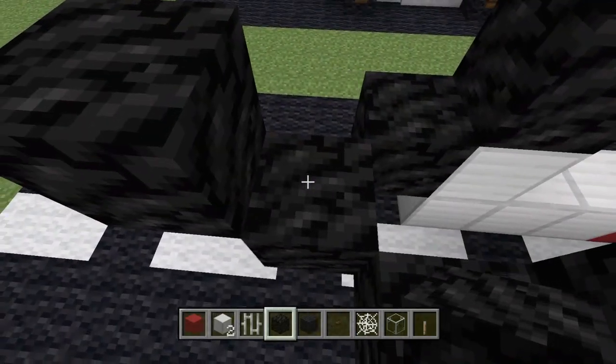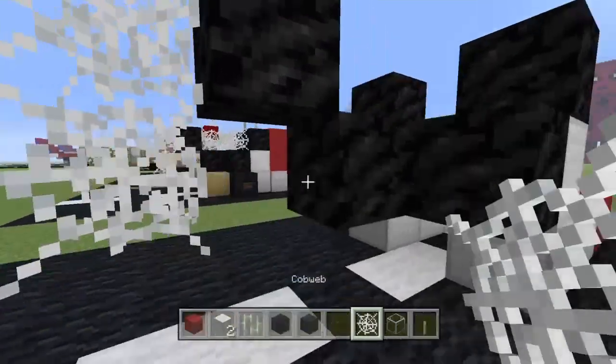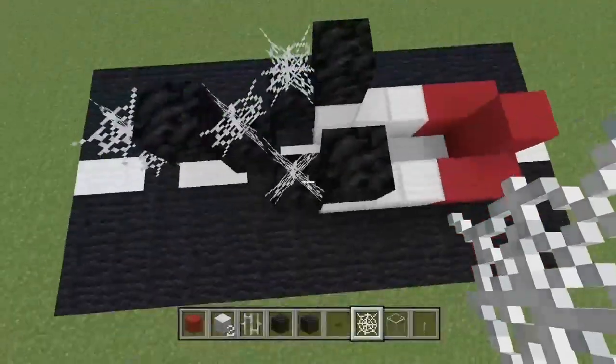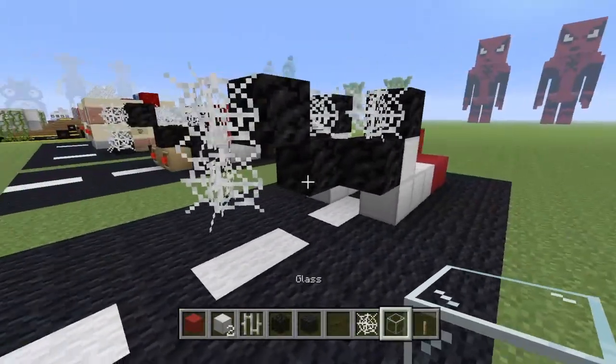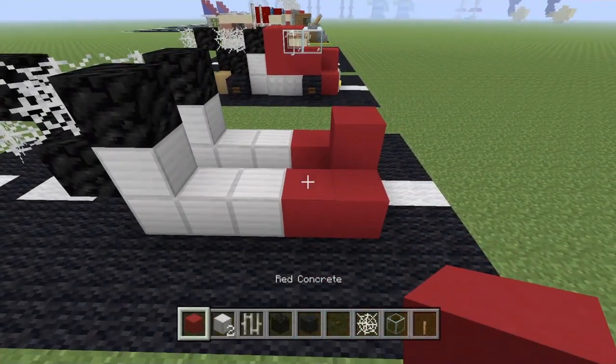Go one in from that block and then one up. Grab your cobwebs and go down — put a cobweb there, there, and there. It represents the rope, so it goes back and hangs down. Just don't get caught in the cobwebs because it's always a challenge to get out!